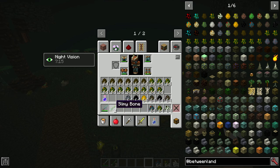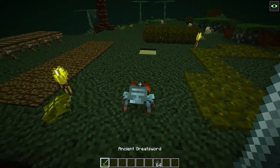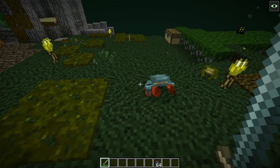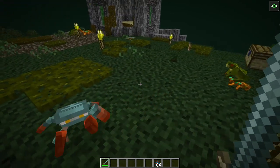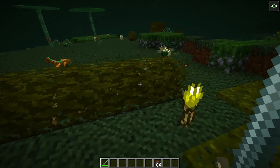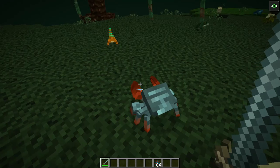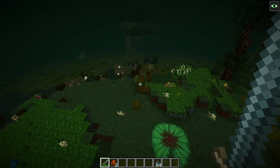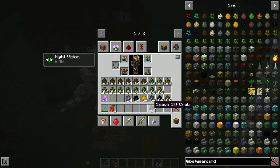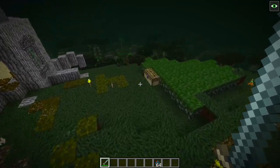Swamp hags drop Slimy Bones. Next we have Silt Crabs — they may look passive at first glance but they do come after you and try to pinch you for collision-based damage. They are decently fast. These spawn mainly on islands — both forms of islands can spawn them — and they drop Silt Crab Claws, which can be used to make Crab Meat Sticks.